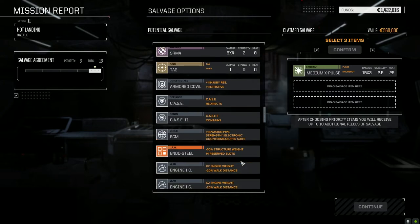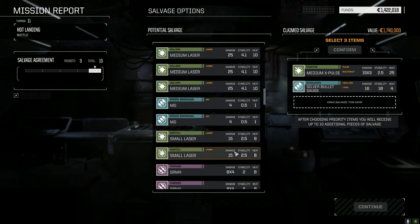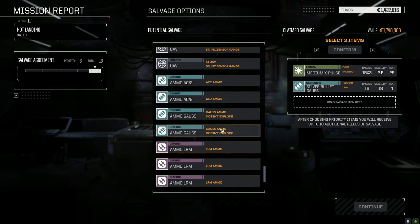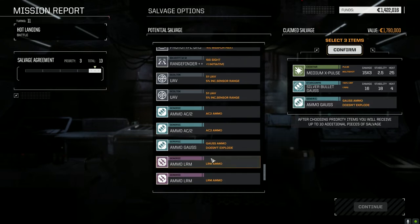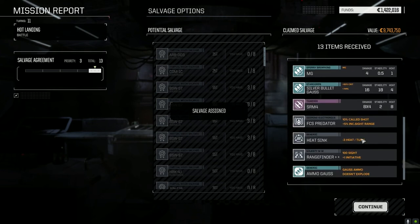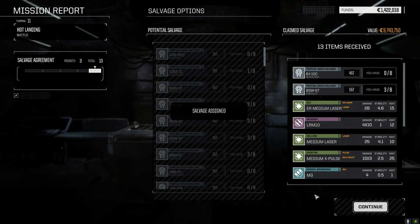CASE II we have. Armor coil - let's take the Silver Bullet Gauss, we may have a use for it in the future. Let's take some Gauss ammo so we've got it on hand. I think that's pretty good - let's confirm this. We've got another Gorilla part - excellent, that puts us in range of getting a Gorilla in a mission. And we got the Predator and the range finder - not too bad on this one.